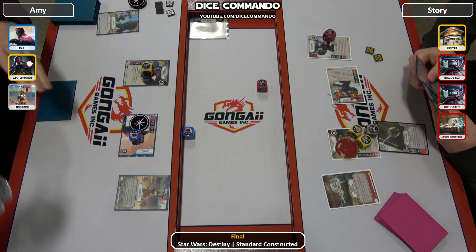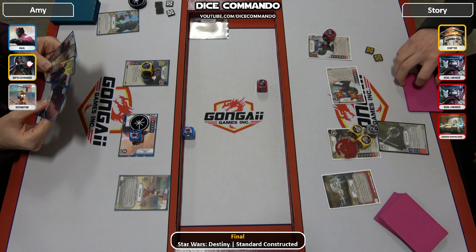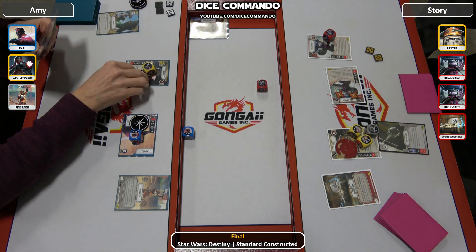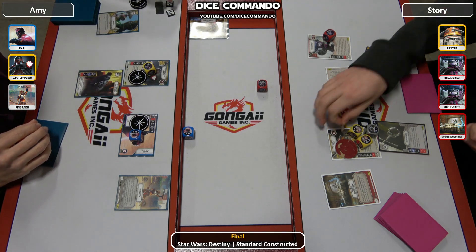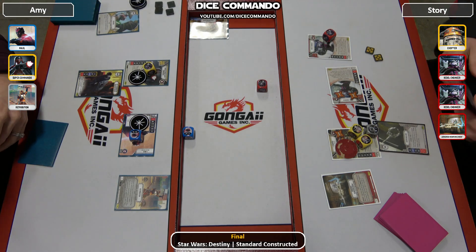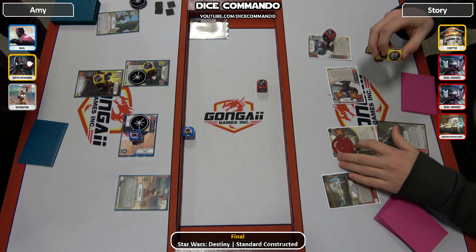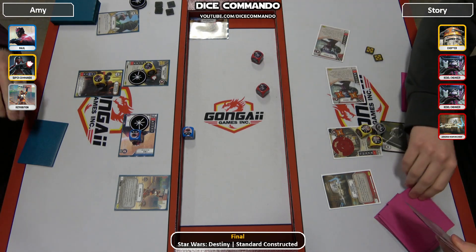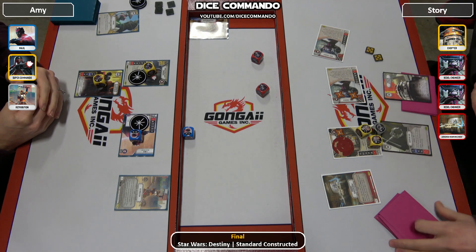Back to Amy. Do note that the target is likely going to be the Commando, because he wants to turn off Desperate Measures to bring out his Shadowcaster. One more into Chopper because of the power action on the Mando, and then Chopper will roll in. The other Engineer rolls in instead — just looking for a salvaged arm at this point. Pulls a targeting computer.